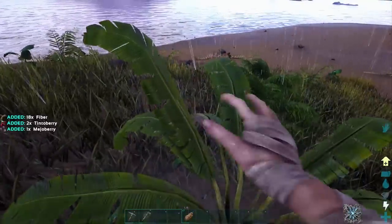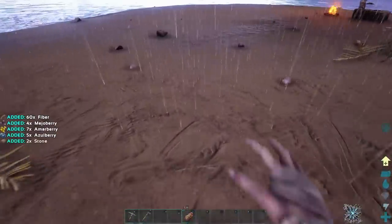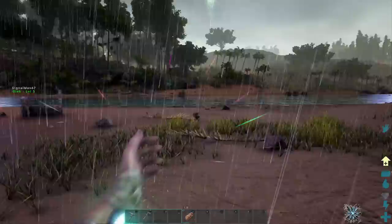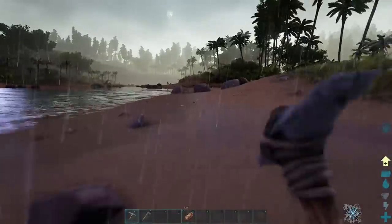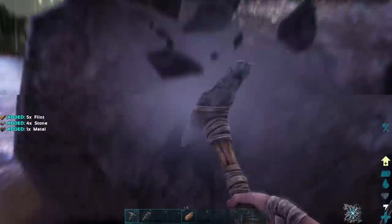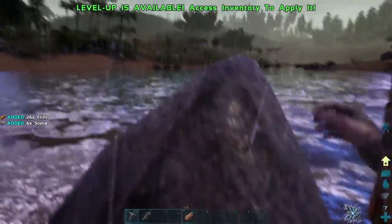You're going to want at least five to ten spears on you all the time. They're pretty cheap to make. What else did I need for that? Flint — oh, you need some flint? I've got some. I'm going to go get more anyway. Save metal too — if you get any metal when you're collecting flint, put it in the second box. Oh, I leveled again! You will level very quickly at the beginning, and then gradually not level as fast.